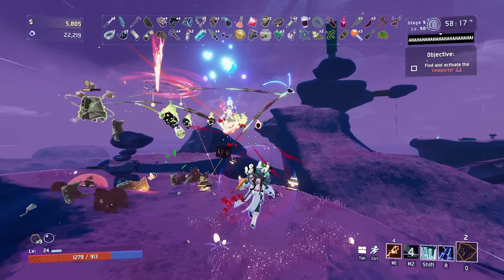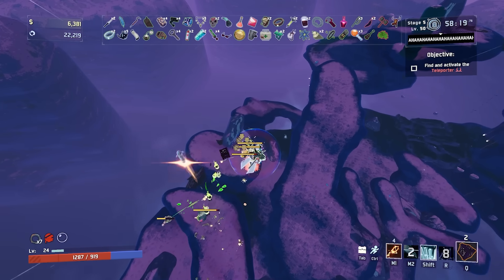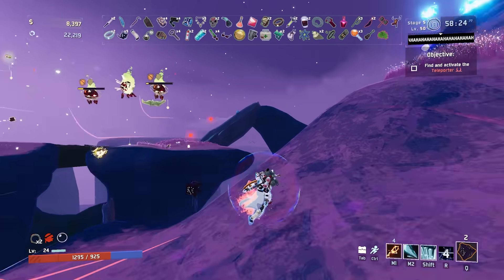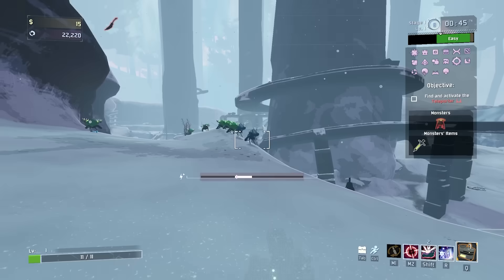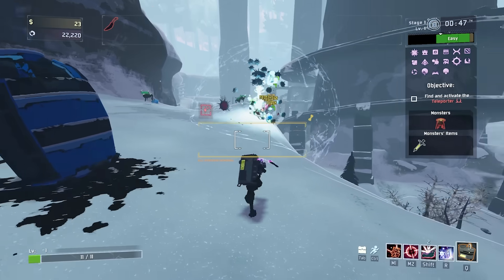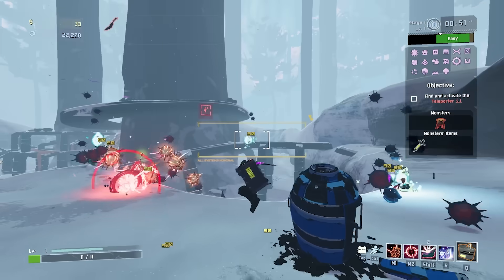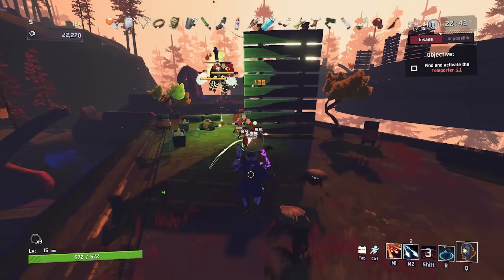It gets insane if you already have a decent amount of damage. When daggers kill an enemy, the enemy will spawn more daggers, which in turn kill the next enemy, and so on, until you can basically AFK entire teleporter events. This is also the best item you can have for all artifact runs because the daggers don't damage you like other area of effect items.